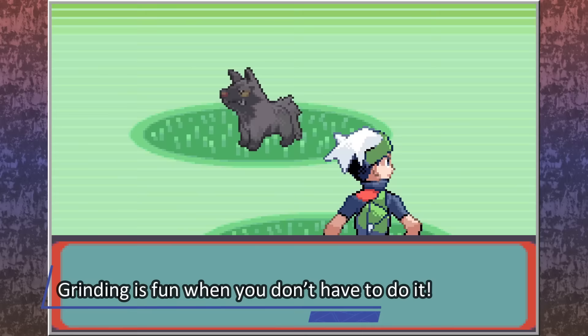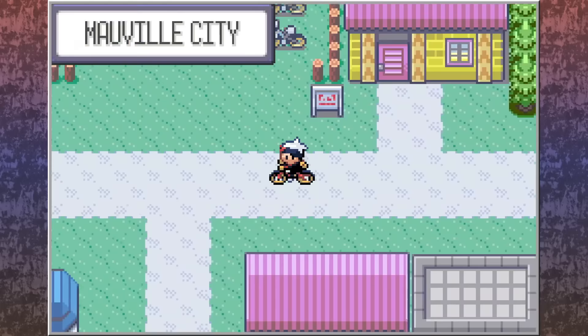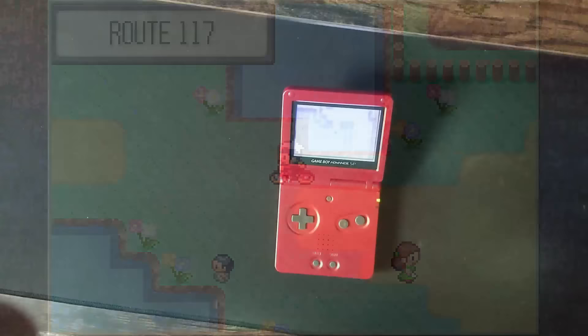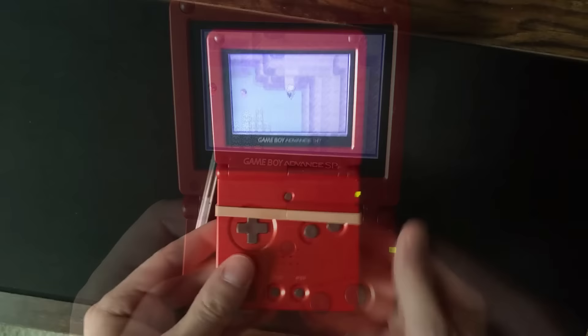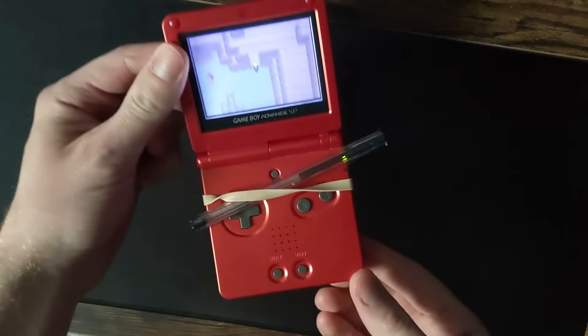Tip number 8: Grinding is fun when you don't have to do it. Grinding is unfortunately a reality for the older titles, but you don't need to limit yourself to grinding on wild Pokemon. The Daycare method is a fantastic way to gain experience quickly for 2 Pokemon at the same time — especially in Ruby and Sapphire, as it was nerfed slightly in Emerald, though still worth it. To make it AFK, all you need is a bike (preferably the Acro Bike), and a way to hold down the up key on your handheld, controller, or keyboard. A rubber band and a pen works well on handhelds, though this method is mostly for handheld players since emulators can just speed things up.